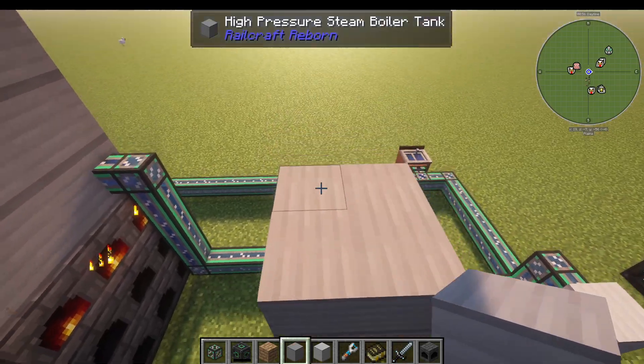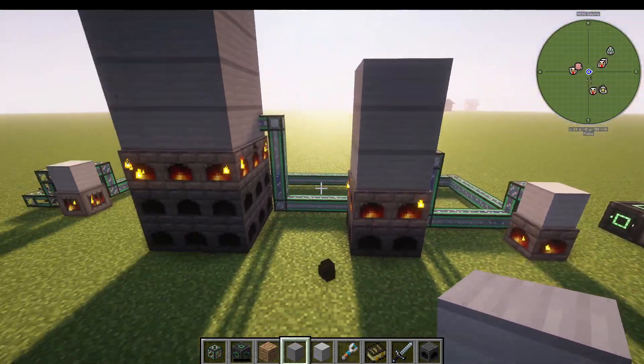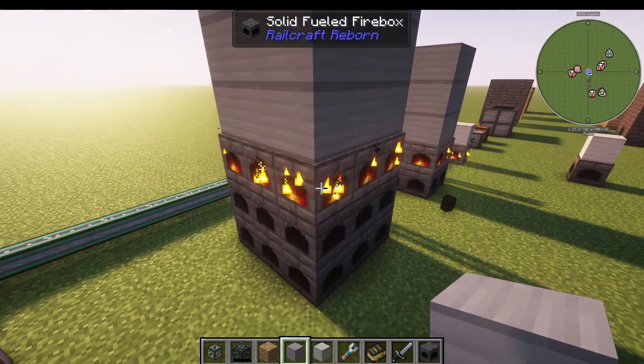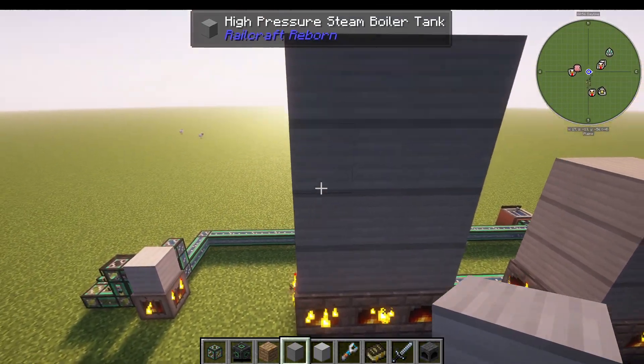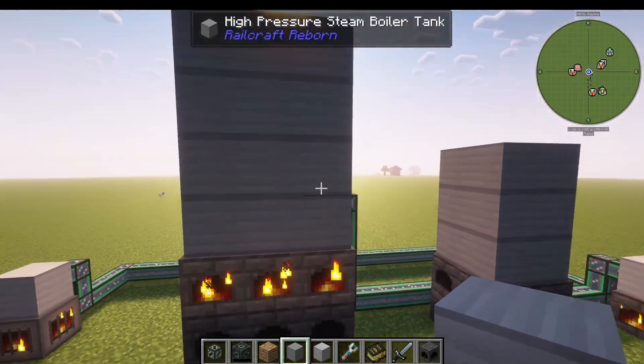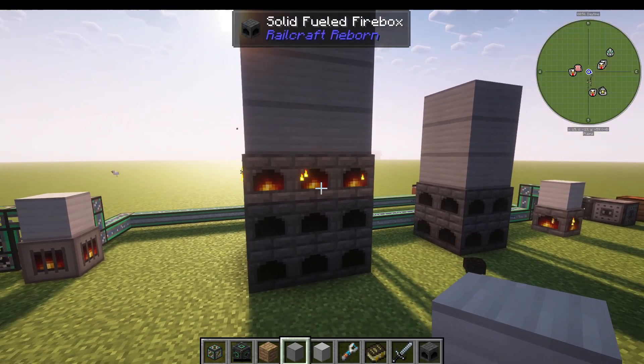You can add four layers to reach the maximum tank size. You can also make a 3x3 solid-fueled firebox, which allows you to have up to a 3x4 boiler tank. This is going to store a lot more steam.